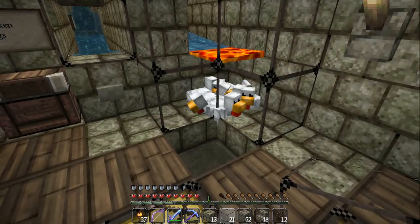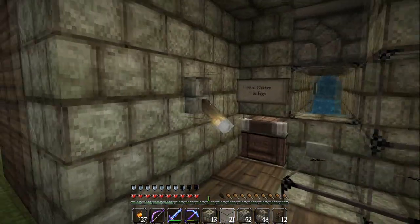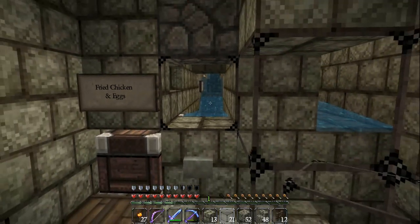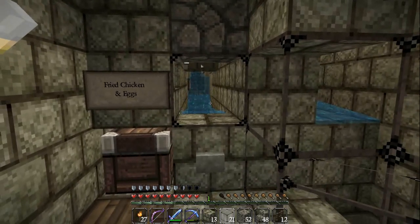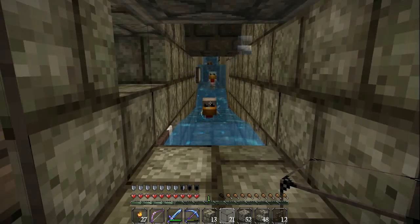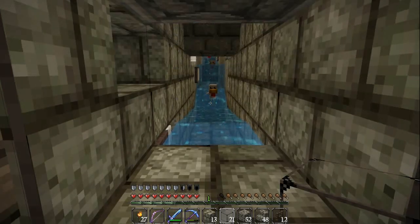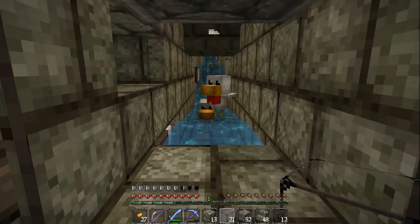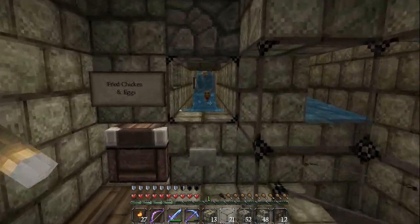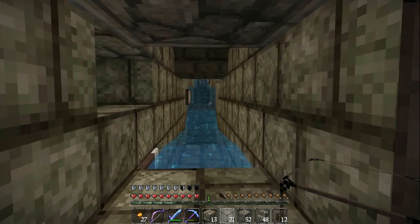All right, let's shut this thing off and get some more chickens up there. Finally getting some hatching — there we go, keep going. So far so good — that's five. Six, seven, eight. I'm gonna shut it off so we should have eight chickens up at the top when we go check. It looks like they're all making it; I don't see them really getting stuck.